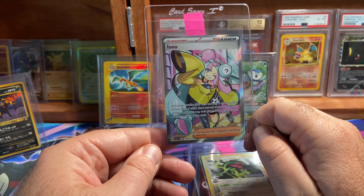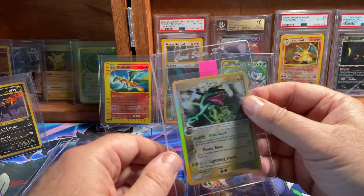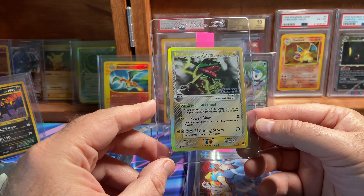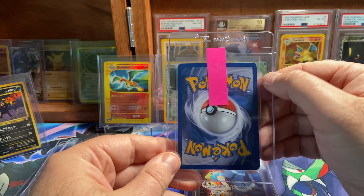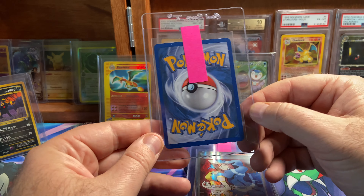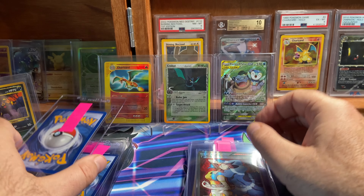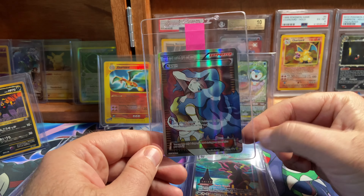Iono from Paldea Evolved — again, I'm thinking a 10. This Rayquaza — it's the EX Delta Species Reverse Holo. This one is gorgeous. There's a tiny bit of white showing right there, but otherwise a strong 10 candidate in my opinion. If it gets anything less than a nine, I'm going to be heartbroken.